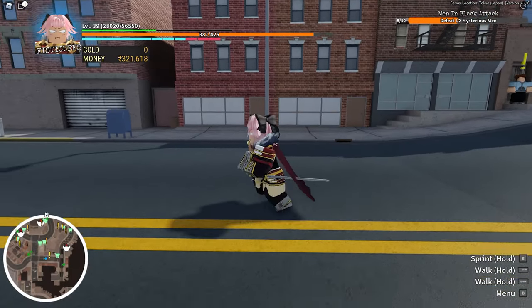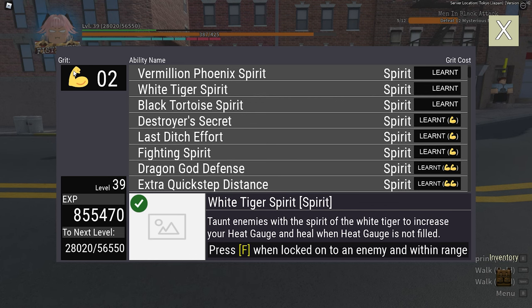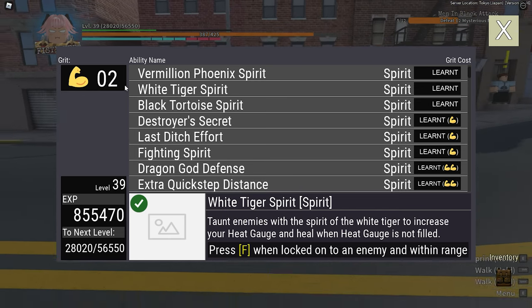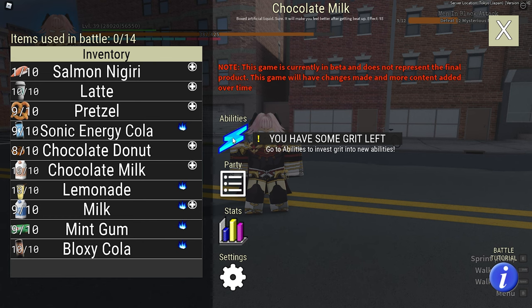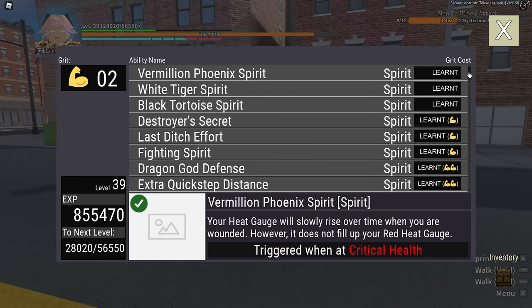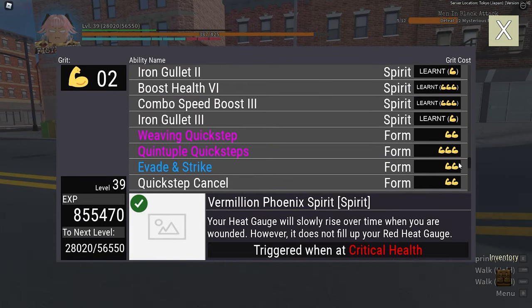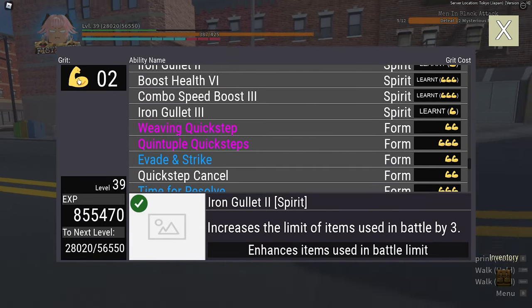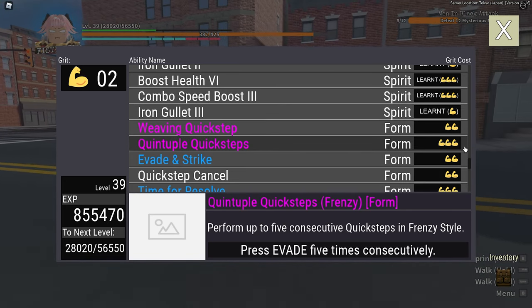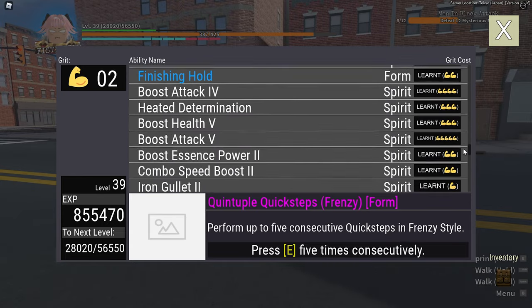Now for abilities. As you kill a lot of enemies, the game is going to give you Grit. Click the lightning blue symbol and you'll see a list of special abilities you can upgrade. Grit is what we're going to use to upgrade and learn these abilities.